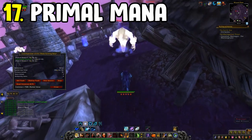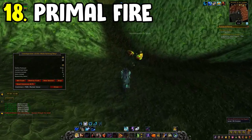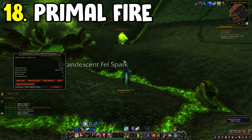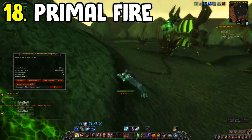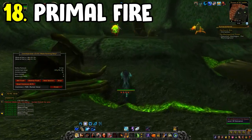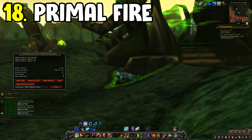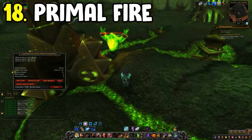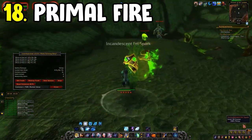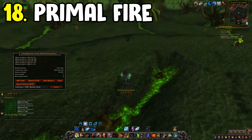Number eighteen is Primal Fire, located at the Throne of Kil'jaeden in Hellfire Peninsula. Take out the fel elementals — they drop Motes of Fire. In an hour's worth of farming, this is one of the highest gold per hour farms for primals. Go left to right or right to left killing all the mobs, then loop back — by the time you reach the end, the first mobs will have respawned, so you always have mobs to kill.